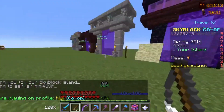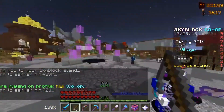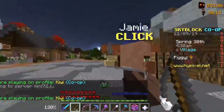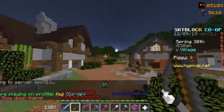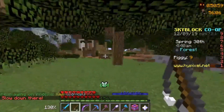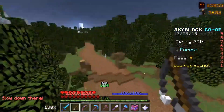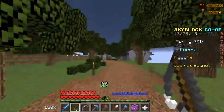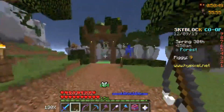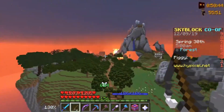Then go back to the lobby. I'll go to my island. Then you need to go to the trees here, just go there, and you just need to go to this forest. Go further here to this border.